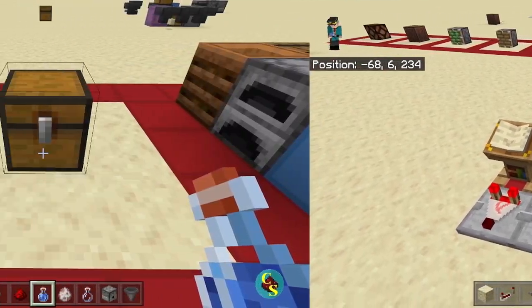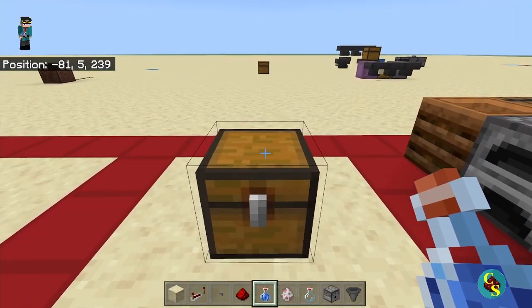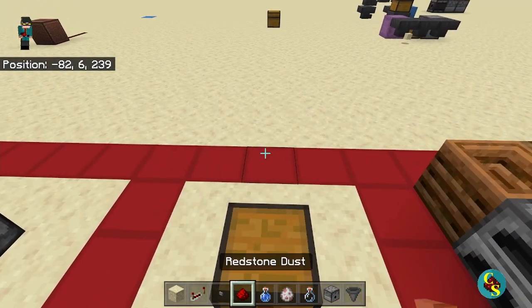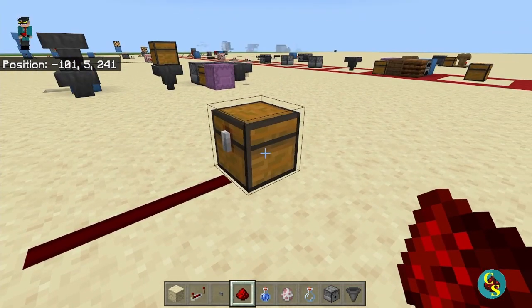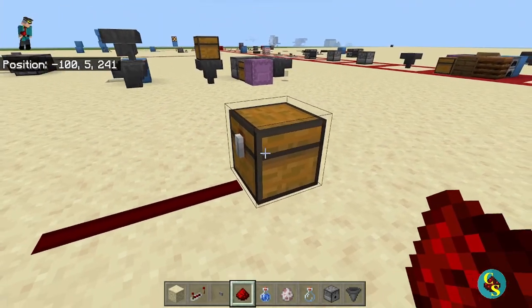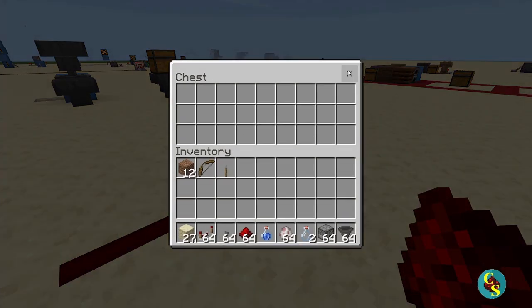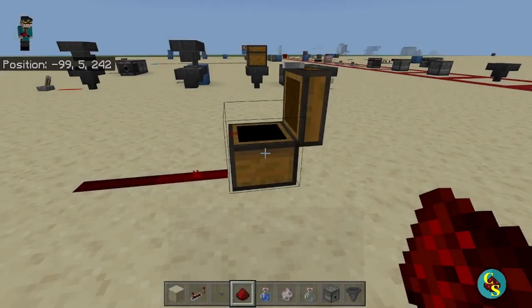What we have next also falls under the category of containers, but it is a different type. This is a trapped chest — basically a chest that gives off a Redstone output when you open it and stops output when you close it. As you can see, when we open it, that Redstone is powered, and when we close it, it shuts off.